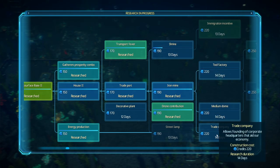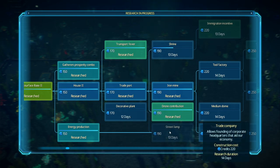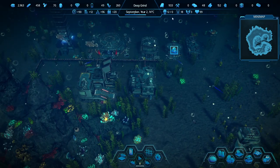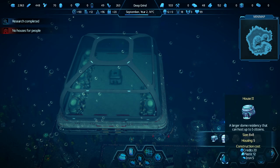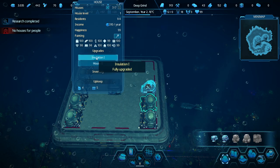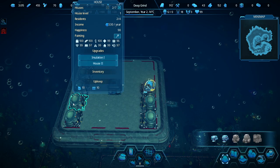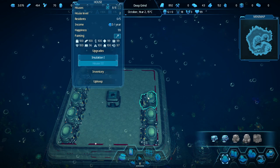Tool factory, trade company — I haven't built this one yet. We need a decorative plant to get into here, so might as well do that next to fill in these holes. We have two more people — eight families now. I'm going to go for house number two right away. There are some optimizations on these houses — insulation means fuel upkeep will go down, so I'm going to do that. House two will give us more room. Actually, I probably shouldn't have gone with house two — we'll do insulation now.